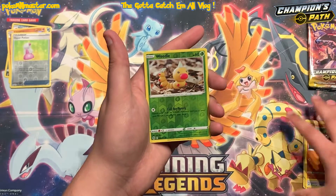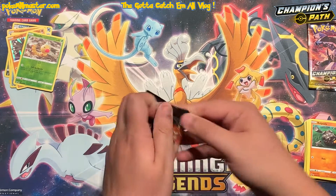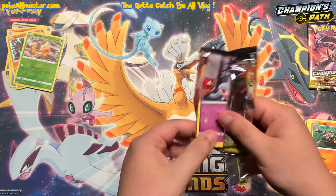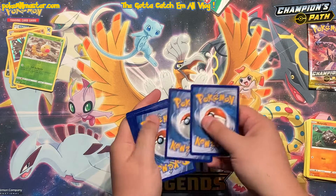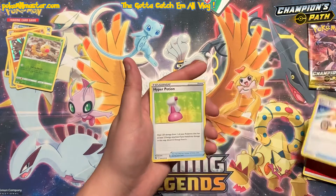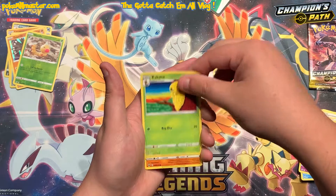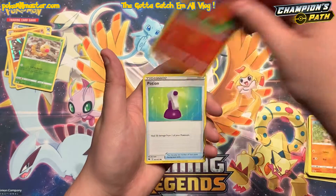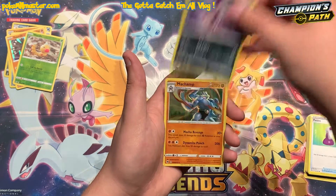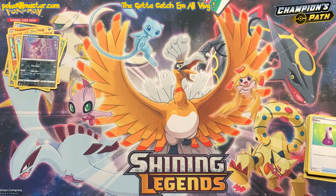In this pack we've got a reverse Wailord and then behind that a hollow Zygarde — nothing out of the Gardevoir artwork set. Let's see if Obstagoon can be a little bit better. We got a reverse Purloin in this pack and then behind him a hollow Machamp, so just hollow cards so far in this pin collection box — nothing too exciting yet.